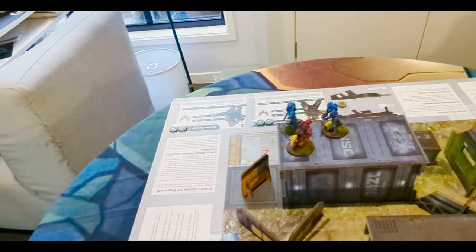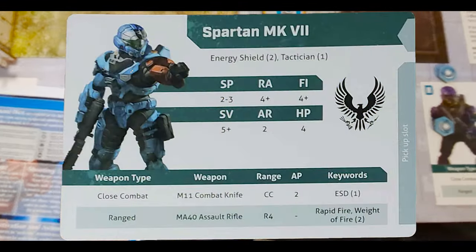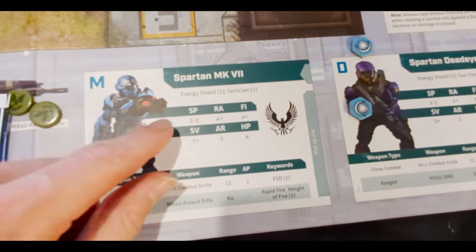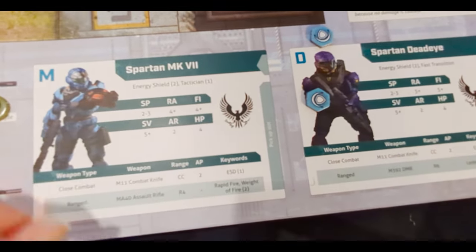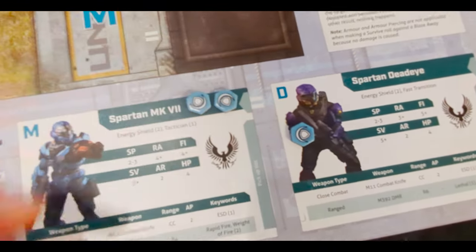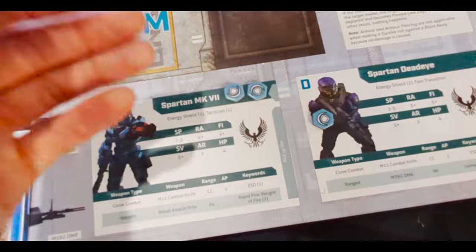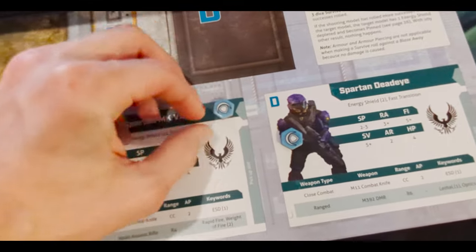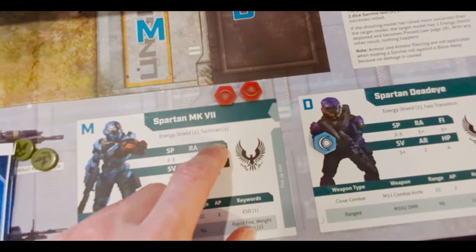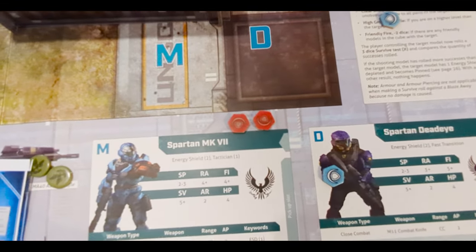Now onto model stats. Looking at the Mark VII: he has energy shield two. If you take damage, it goes into your energy shields first — when hit, the shield token just flips over and it's gone. Tactician is this model's specific keyword, but we're not going to use it today.